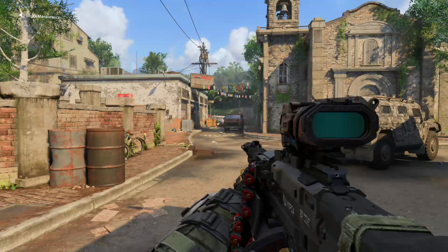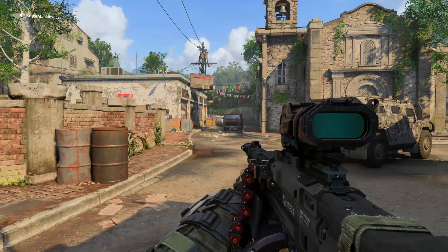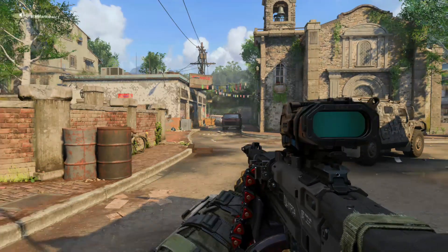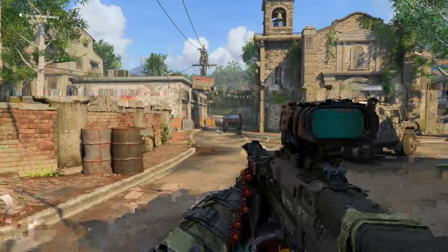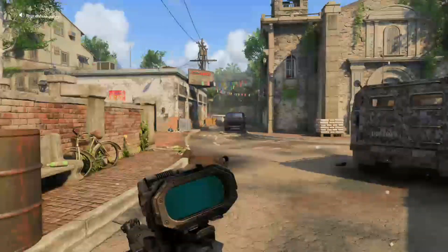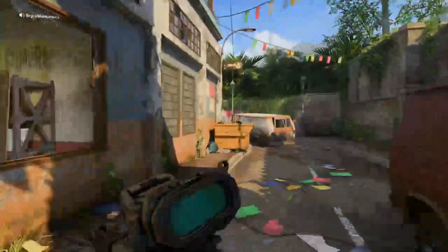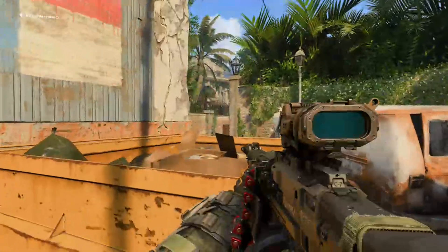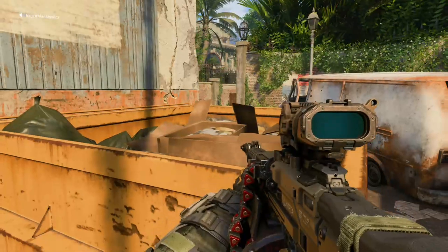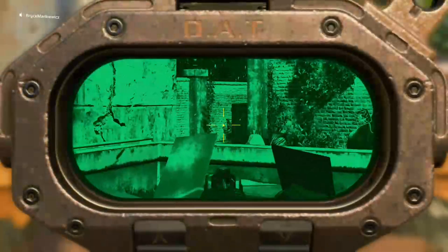This is for playing the left position on the top spawn of Slums, also known as the mercenary spawn. Typically, as Torque on this side of the map, you're always the left player. Off the break or beginning of the game, I'll come up over here and I typically start by playing behind the dumpster. This allows you to have a lot of cover.